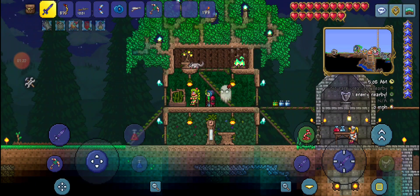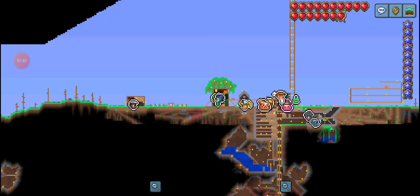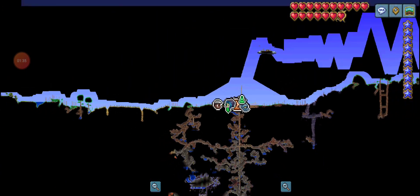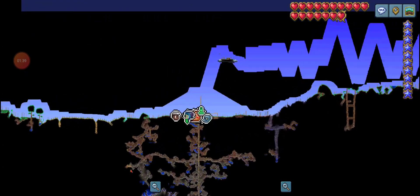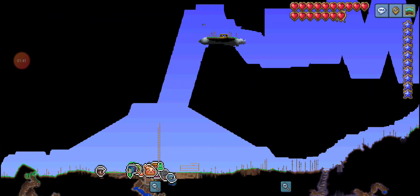Okay. Today, we are - what do we have to do? We have to finish the chest things. Because there is that. And do we have to build any houses? Got the gopher a house. I think we are missing someone. Maybe fine for now. Oh yeah, the angler, right? The angler. So we have to build the angler a house.